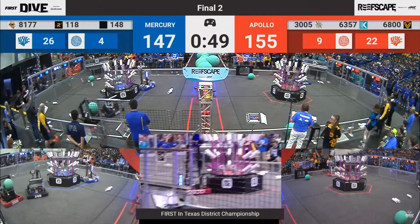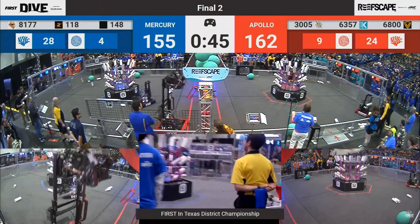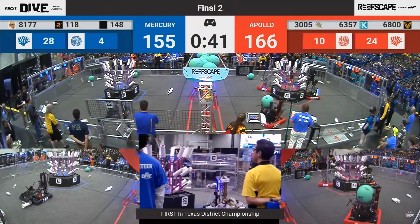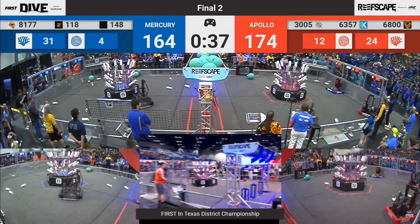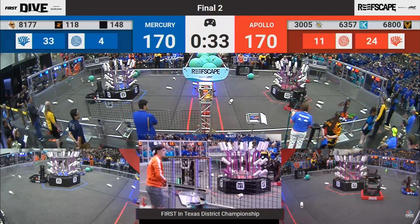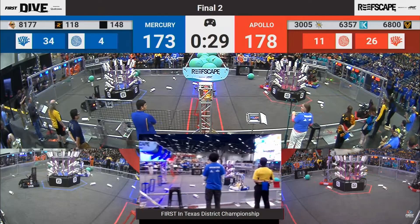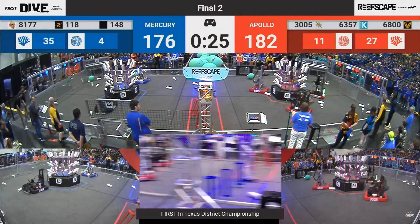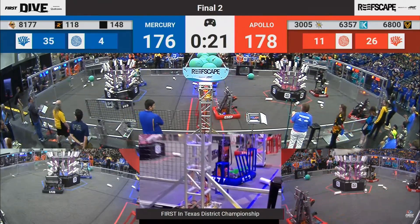Blue with all level 3 complete, they're starting to work on level 2. Meanwhile, Red Alliance has four or five open posts on level 3 as our Blue Alliance is starting to claw back. 166 to 161. There goes Valor grabbing another one. Up goes 3005. We're in the final 30 seconds and only five points separate these two alliances as the Blue Alliance is one post away from completing level 2.